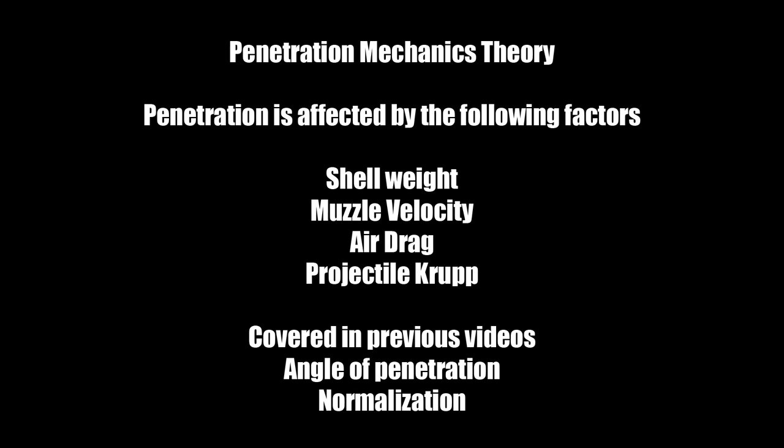First up is shell weight. The simple way to explain it: up close, shell weight doesn't play as big a role in penetration, but at longer ranges it definitely does. Lighter shells are fine at close range, but over distance they lose speed faster than heavier shells. A good example is US destroyers with 127mm shells — at longer ranges they're not very effective, whereas Russian 130mm DD AP shells remain effective even at further ranges, though at close range they seem similar.